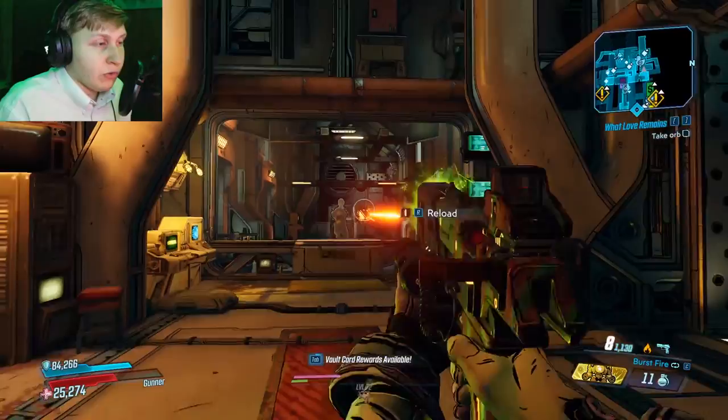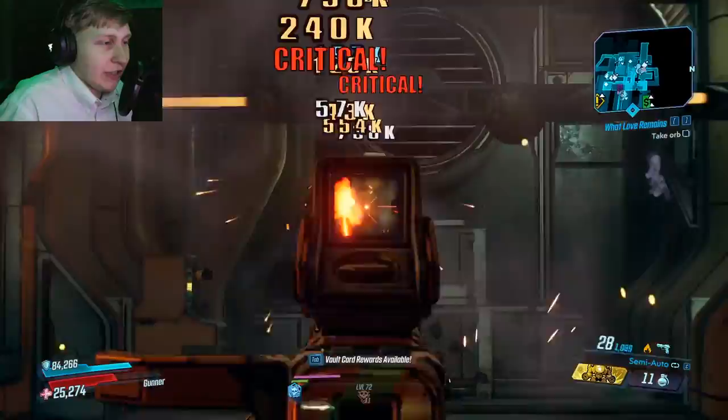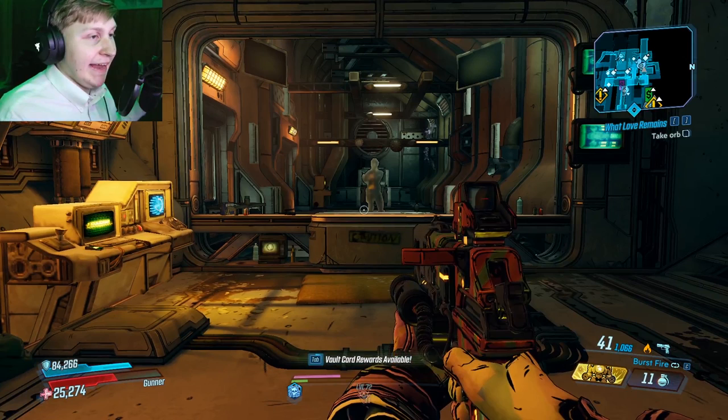Burst fire is my preferred firing mode with this weapon because I feel like I can't click fast enough for semi-auto. With semi-auto you have to click as fast as possible — with an auto-clicker you'd probably click faster than burst fire, but I feel like burst fire lets me get shots out quicker. Unfortunately, neither mode is automatic, and if there was an automatic version of the Nemesis, it'd probably be talked about a lot more.